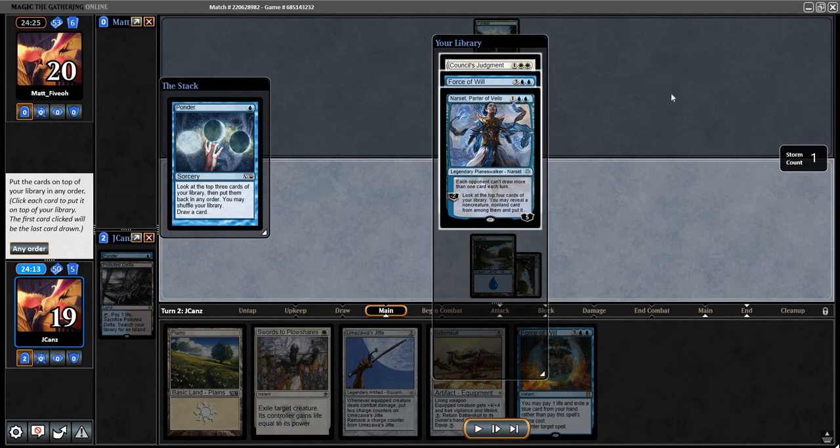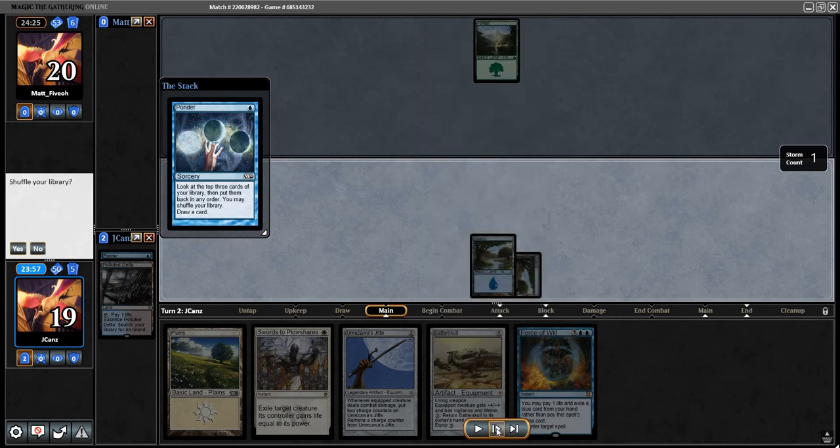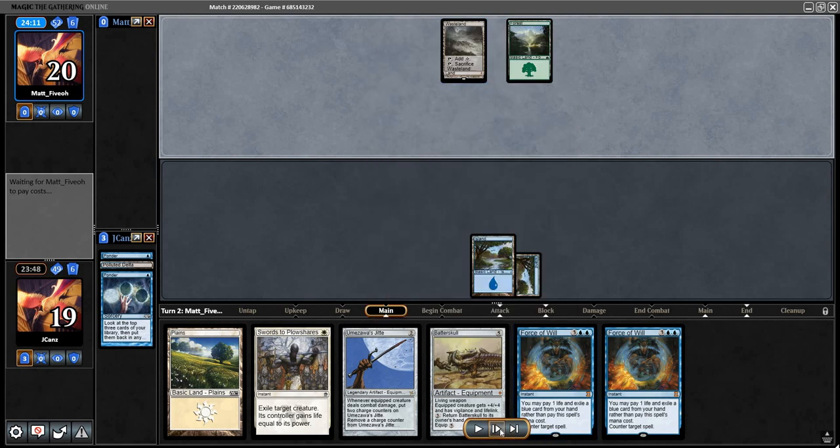Pretty much next turn if they played some type of haymaker - a card I didn't want them to have - what I could do is force that, then I have a completely open field for Narset. So Counsel's Judgment, then Narset, then Force. Now I have force protection - so whatever they do if I want I can force it, and Narset will be all alone by herself.